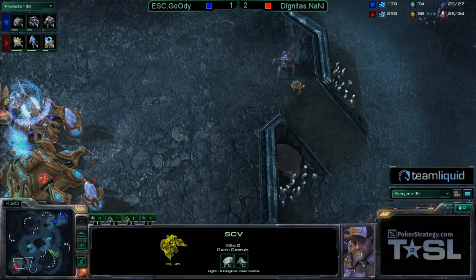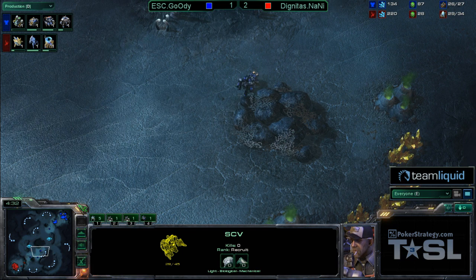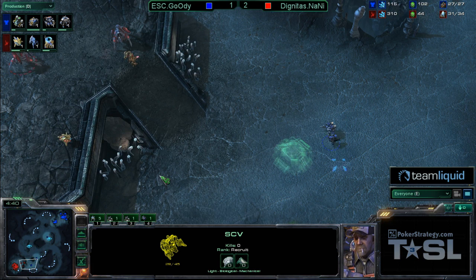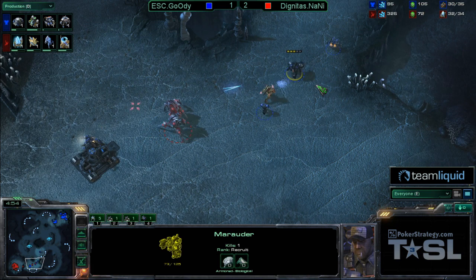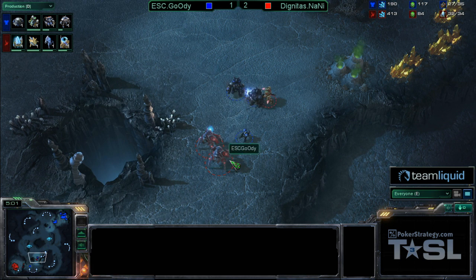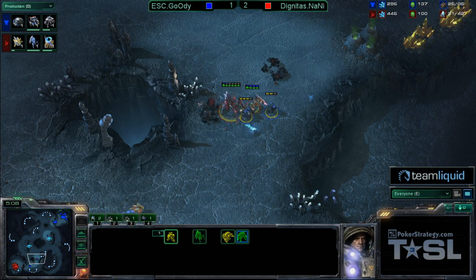Naniwa not only saw the Marauder, but also saw that there were SCVs in pursuit of these two units. So the attack is going to commence right here. You can see Chrono Boosting out additional Stalkers right now. When this attack arrives, there will be two Stalkers and one Zealot — the Stalkers do take additional damage from that Marauder. The Bunker is going up at the natural. Looks like the SCV will get taken out, but there is one more SCV though. This poor Marauder is too fat in all of his football gear, not going to be able to escape. But his reinforcing ally has arrived.